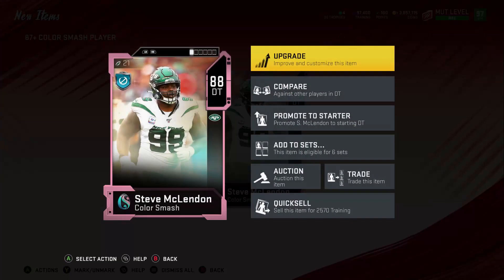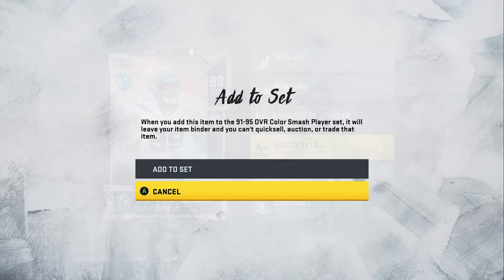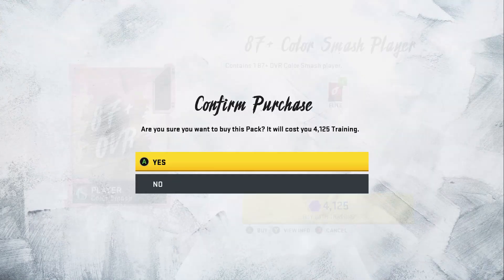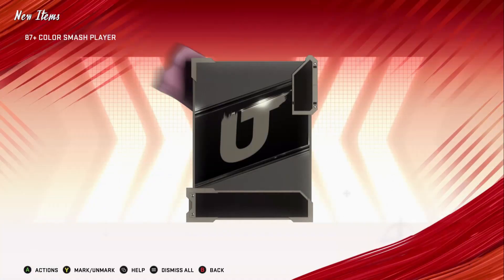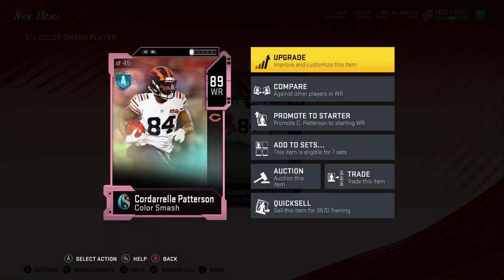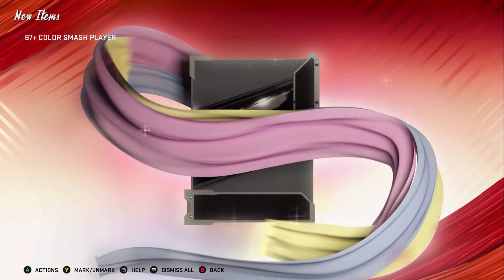I started out with about 55 to 60k training — I feel like that's a pretty safe amount to start with. Basically, all you do is put all of your 87 to 88 overall players into the 91 to 95 Color Smash player set. You want to quick sell all of the 89, 93, and 95 overall players you pull — apparently that is what gets you the best profit.